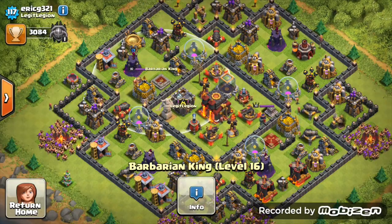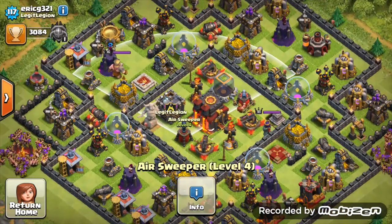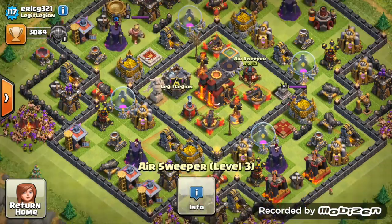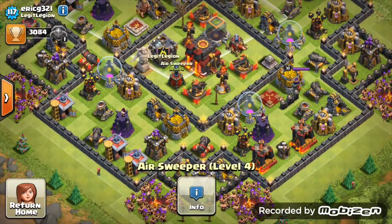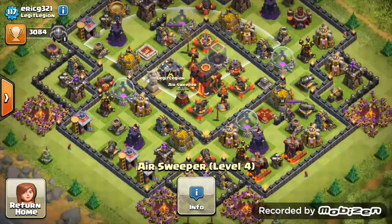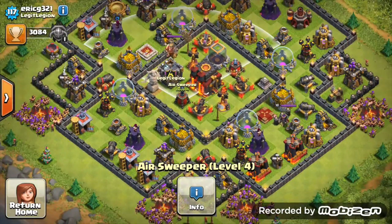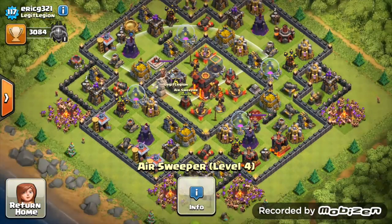Your hero is level 16 and your queen is level 18, which is quite low for a Town Hall 10. You have plenty of time to work those up — get them to at least level 25 each. In my eyes, the minimum for Town Hall 10 is level 50 combined. Your air sweepers are in brilliant positions protecting both sides of the base, and get those to at least level 5.